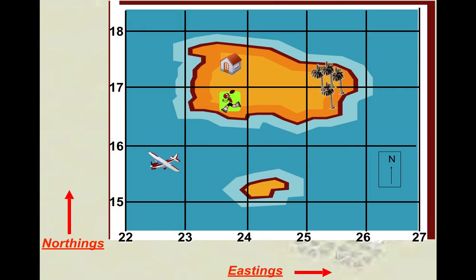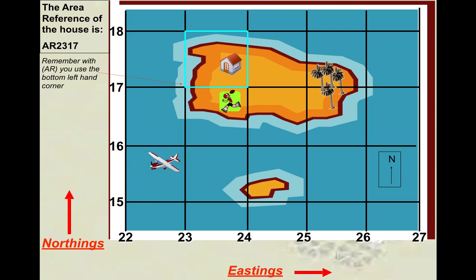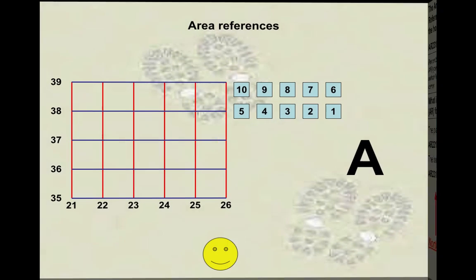The house is 23, 17 — we've done that. What is the AR for the plane? A student answers: 22, 15. You got it. Nice and easy now that you've got the skill in your head. But if you were never shown this, you could never do Year 10 or Year 11 geography skills. We've already done the boy: 23, 16.